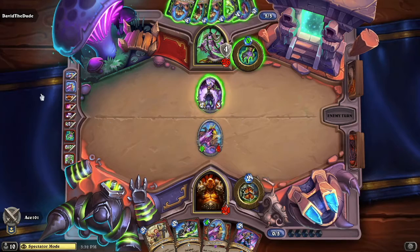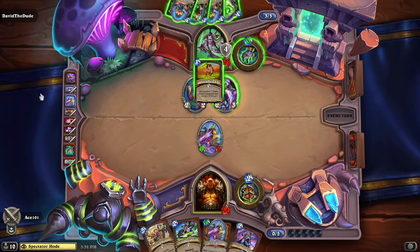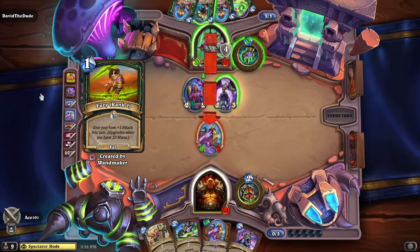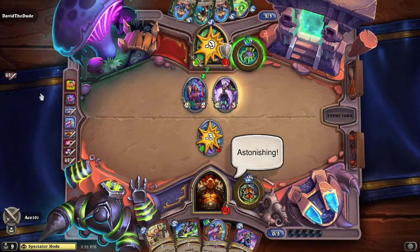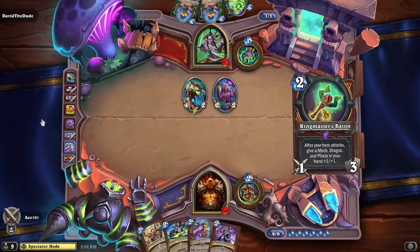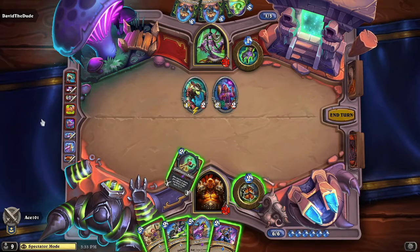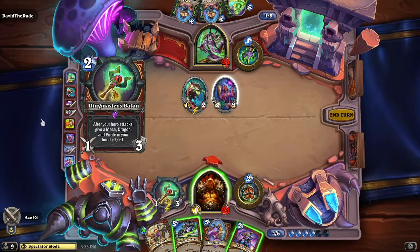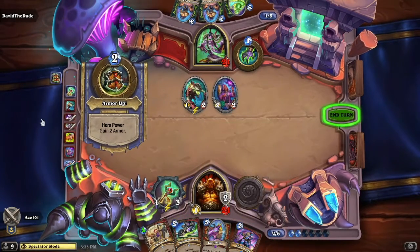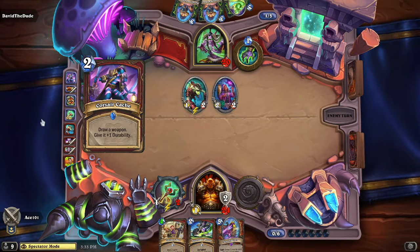David the Dude uses the Claw, hitting Ace for some damage, but the shield whittles down to just one. At five mana, David attacks the last Performer's Assistant and then plays the Tent Thrasher — nine damage, a pretty big unit on the board. He gives his hero plus three attack and attacks the front line from Ace, not allowing that minion to stay out, which probably would have done a lot of damage next turn.